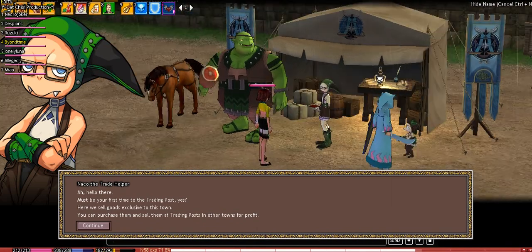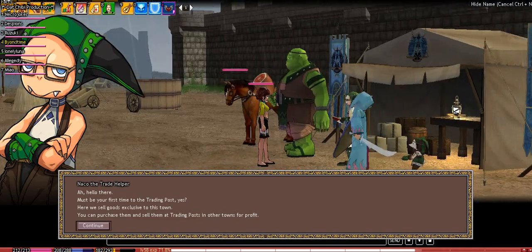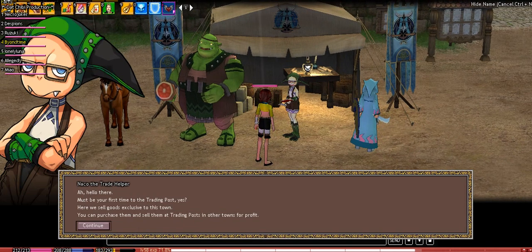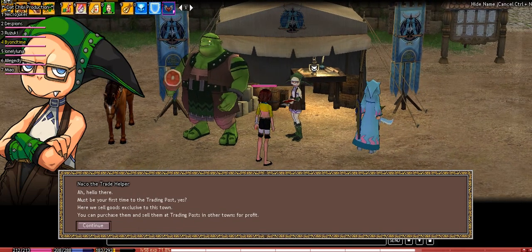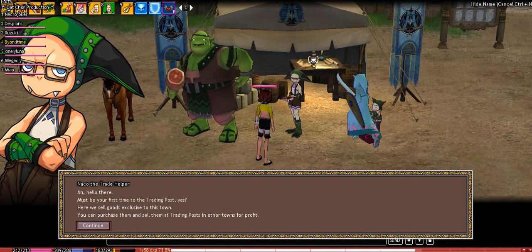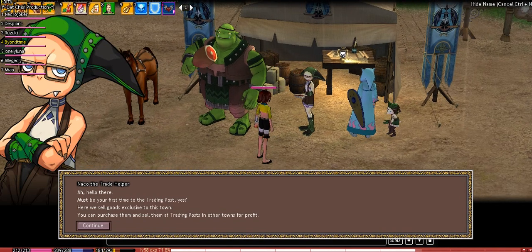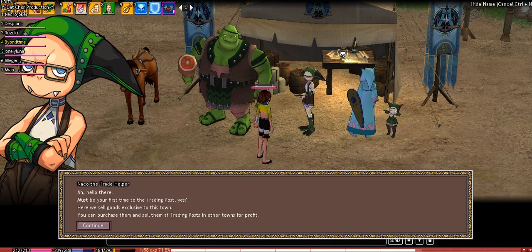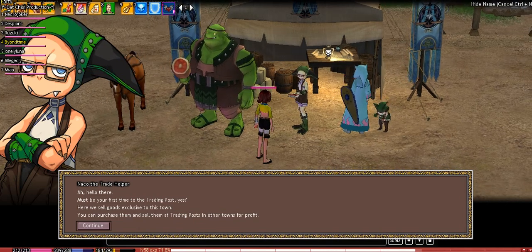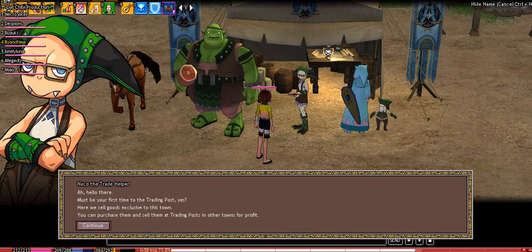Welcome back everybody. I got a few requests for the new trading system commerce thing, so I figured I'd go through it with you guys since I haven't really done it myself. I only read about it on the wiki and it seemed a tad confusing. I think I got everything, so don't quote me on anything — definitely not an expert. It's kind of trial and error for me.